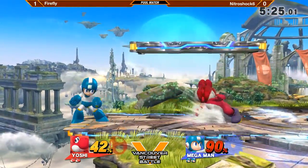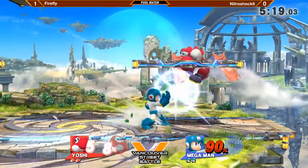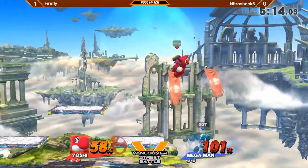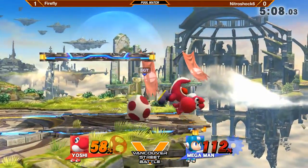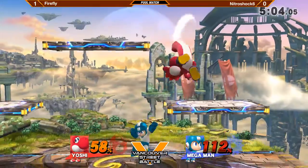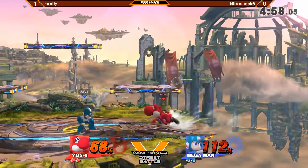Now this is Nitroshock's last chance here. He is down in the set — he will lose the set if he loses this one. The diagonal throw on the Metal Blades is really cool, just showing how versatile the Metal Blades can be. Oh, this is gonna force something — Firefly would very often look for — that's gonna be a shield break! Oh my goodness, so close to being a shield break.